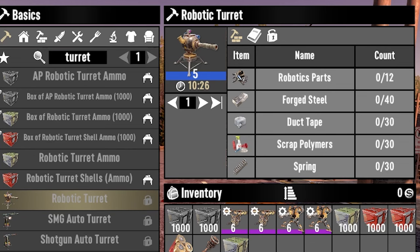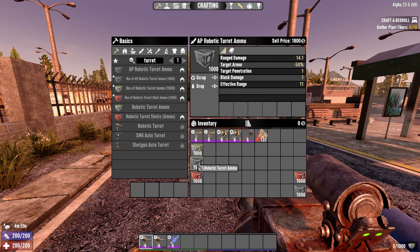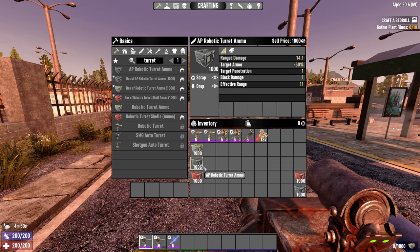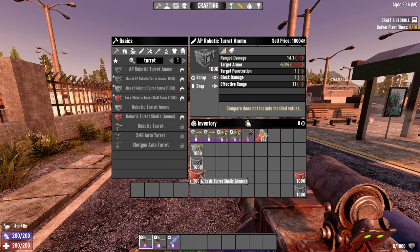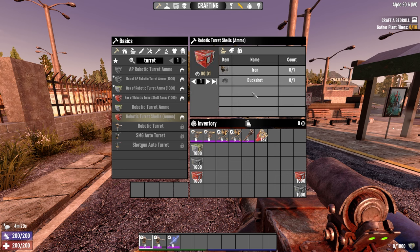This takes the same stuff to craft as a regular sledge turret, but instead of 120 forged iron you'll need 40 forged steel. The ammo these turrets use is called robotic turret ammo and it's made purely from iron. The armor-piercing version does more damage, ignores 50% of armor, and hits two targets instead of one — but it costs more iron. These things really eat through ammo so it can become quite expensive iron-wise.